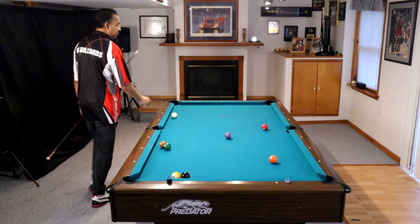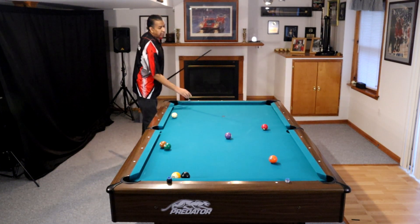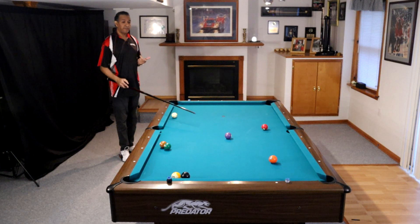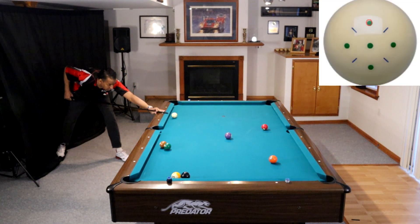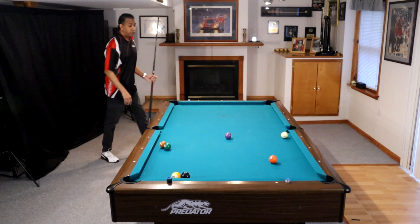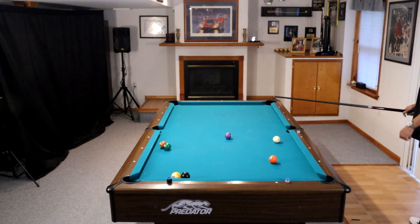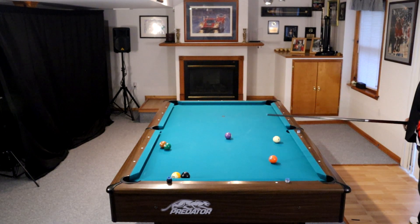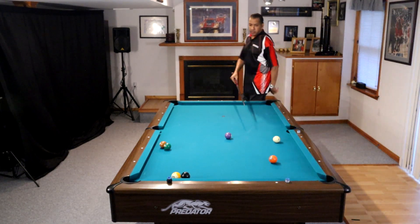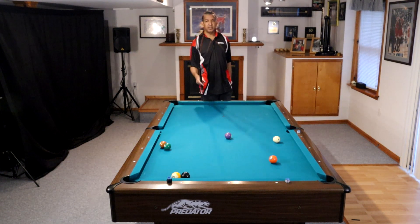Now we're on the three. Get yourselves off the rail — you don't want to be too close; this is actually a little too close. But I like this situation because I'm going to play the four in the side, and that is going to get me on the five just about any way I want. Just a little running ball here, just enough to get off the rail so we have control over the cue ball and we're pretty straight on the four. Now I have my choice: do I want to get in this zone to play the combination, bank it into the combination, or come back a little bit and play a billiard off the five into the eight-nine combination?